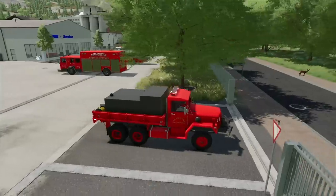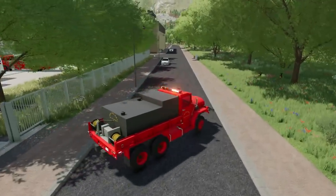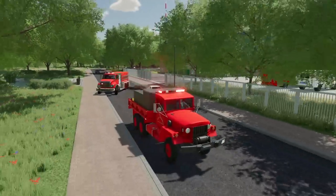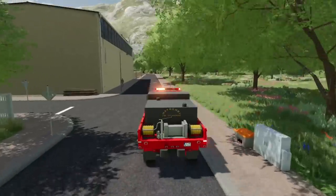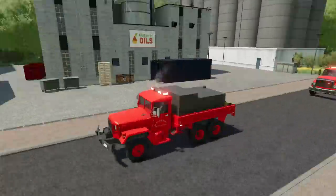All right, Big Country, follow me — we're headed to the new fire station. Watch out, we got deer in the road! All right, Garrett, don't hit any traffic, follow me, keep your lights on. It's a very short drive today. We are going to a brand new fire station — it's gonna be really fun. This map is called Waldstetten.